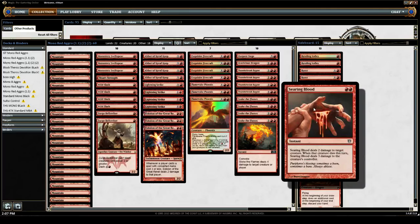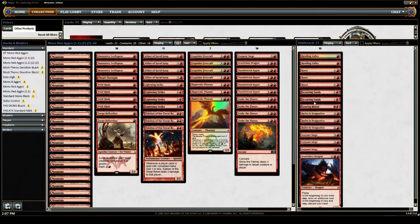Searing Blood as a one-of — this might not be correct, but I like it because there's a large number of 2-toughness threats right now in the aggro decks, the Atarka decks. Abzan Aggro isn't played that much, which is really good for this deck, because we were also a dog to that with their Fleecemane Lions and their turn-3 threats. Anyway, Searing Blood is good, efficient removal — something we can cast with Eidolon on the board and not feel bad, because we're still being ahead on damage while removing threats.